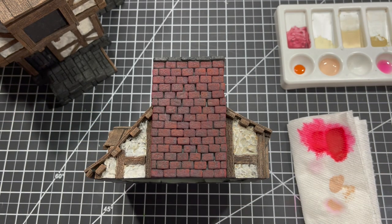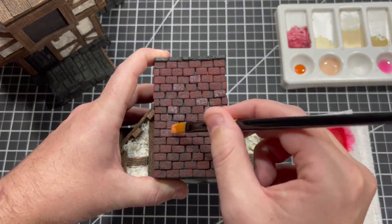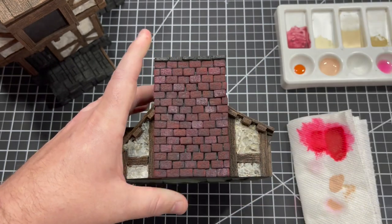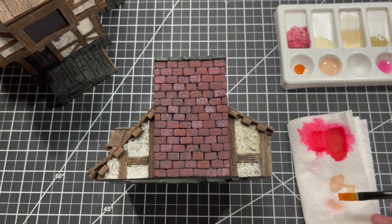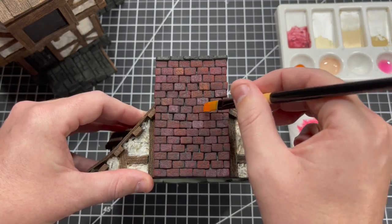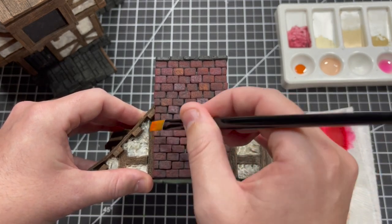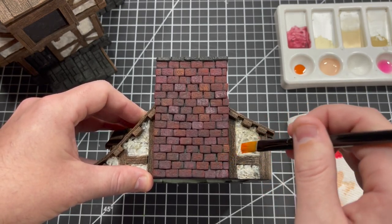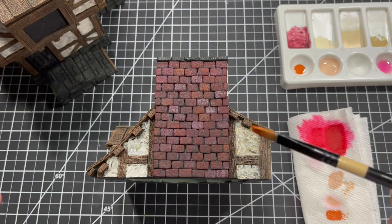Take a little Warm Beige and start going in, lightly grabbing individual bricks until the brush runs out of paint. There's really no rhyme or reason to it — just find something that looks like it needs a little color. Then, with the same dirty brush that has a little Beige on it, do the exact same thing with the Orange. The dirty brush allows for a little bit of extra color variation, and more color variation with less effort is how you end up with the best looking paint scheme.